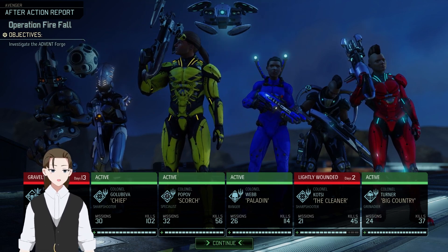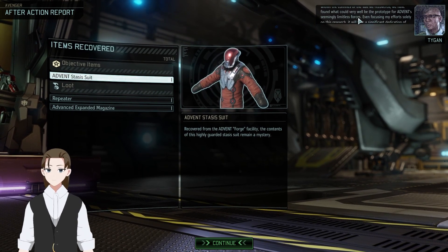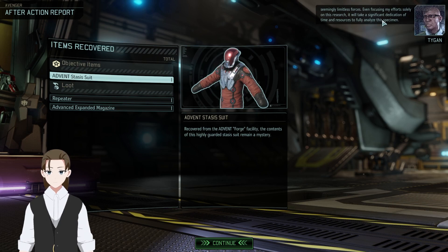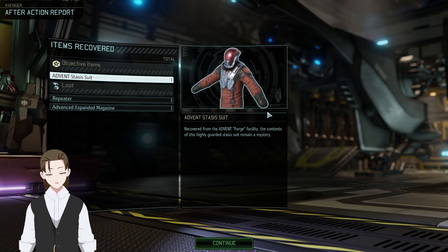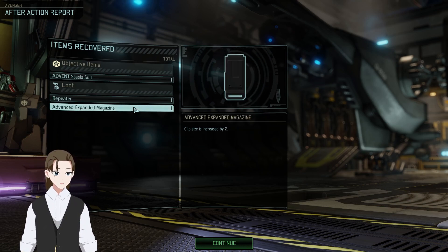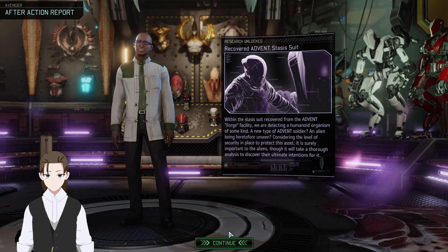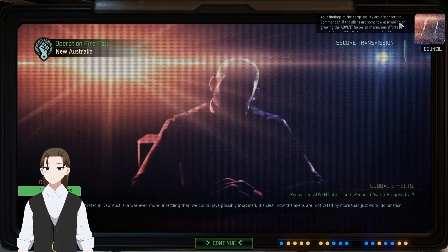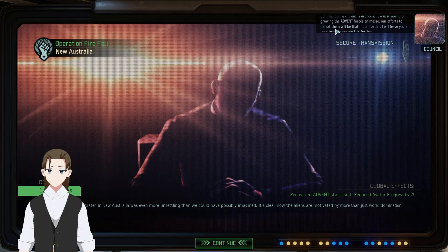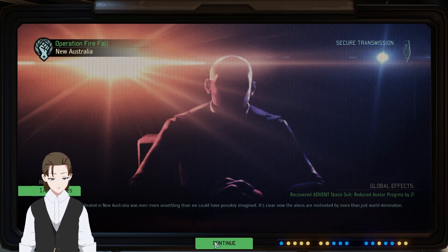And that is it. Colonel, colonel, colonel, colonel — yeah, it's the only one that could promote. Within the confines of the suit we recovered, we have found what could very well be the prototype for Advent's seemingly limitless forces. Even focusing my efforts solely on this research, it will take a significant dedication of time and resources to fully analyze this specimen. Damn, it'll be like an entire five days then. Kind of undermines how serious it is when you realize that's probably accurate. Anyway — Advent's stasis suit, one repeater, and one advanced expanded mag. No other loot from the mission. Although we get like 175 supplies out of it too.